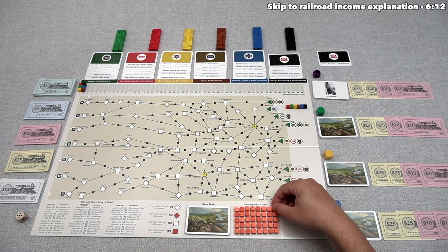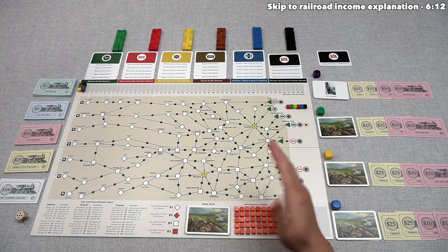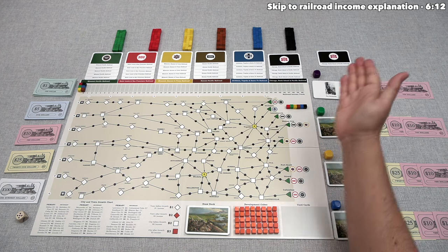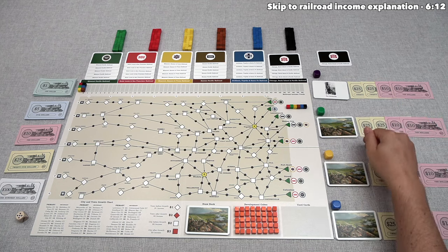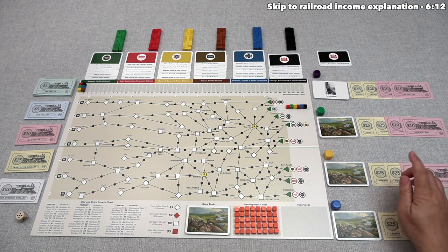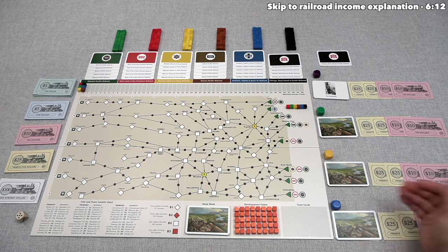We can bid zero, which is effectively a pass — once you pass, you cannot bid again in that specific auction. In a four-player game, each of us begins with $70. We'll start the bid at $25. Green jumps up to $30, yellow passes, and blue says $35. There are reasons to bid in $5 increments related to constructing track. At $35 coming back to us, we pass, so it goes to green who bids $40, and blue passes, making green the winner at $40.